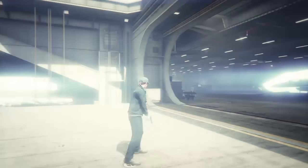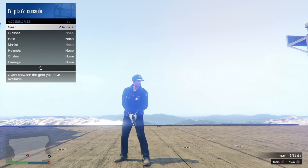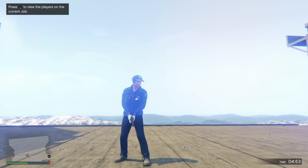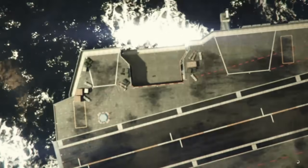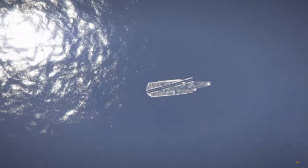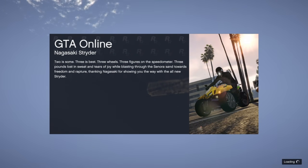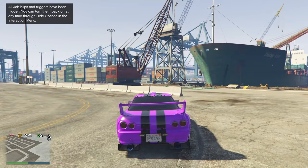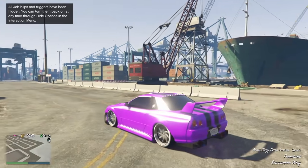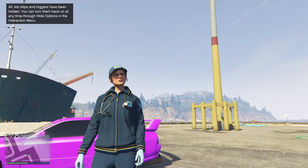Once that has happened, you want to hurry up and open up your interaction menu. Go to style, then go to accessories, then go to gear, and then switch once to the left. After it has happened, you want to open up your phone and just leave the job straight away. So then you'll be spawning back into a normal GTA 5 Online session. As soon as that has happened, you'll either spawn right on the ground, or you'll spawn in a car as I did in this video. Get out of the car and you'll see you spawning with the blue paramedic outfit.